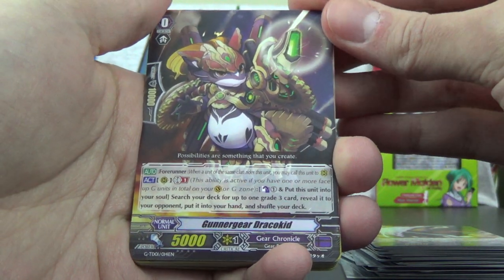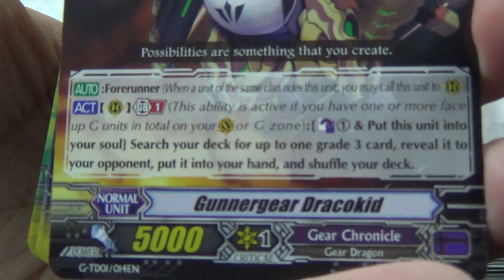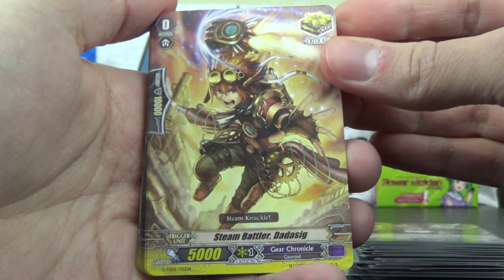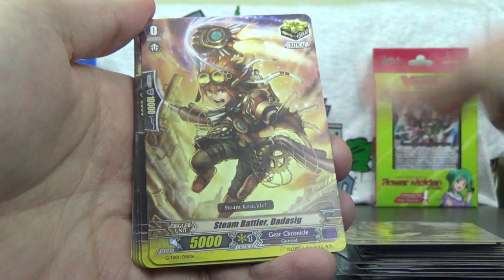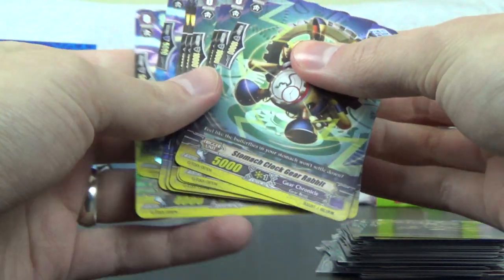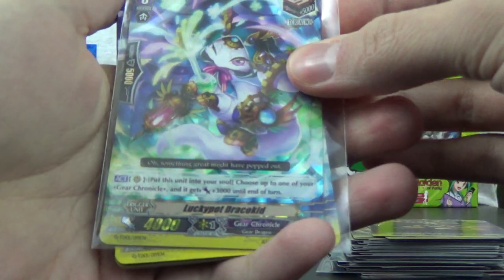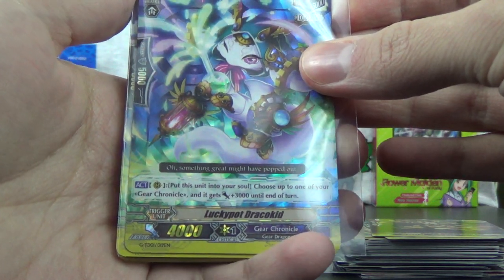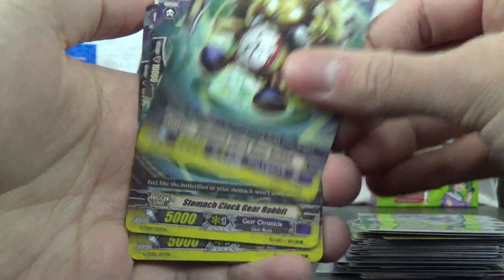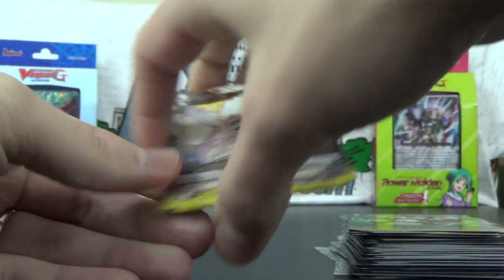On to the grade 0. Here is our starter — it's actually a starter in a trial deck that's not just a vanilla 6k. It actually does things; it has Forerunner. It's madness — the trial decks are actually decent out of the box. That is Gunner Gear Draco Kid — one of that. And then rainbow triggers: we got Steam Battler Datasig, a critical — four copies. Draw trigger Steam Knight Shush Sin — two copies, plus a foil draw trigger Lucky Pot Draco Kid — put this unit into your soul, choose one of your Gear Chronicle units and it gets plus 3,000 — two copies, one being foil. So still four draw triggers total. Stand triggers: Stomach Clock Gear Rabbit — four copies. And then four heals: Steam Maiden Aluru. Rainbow triggers, but there are two different draw triggers.